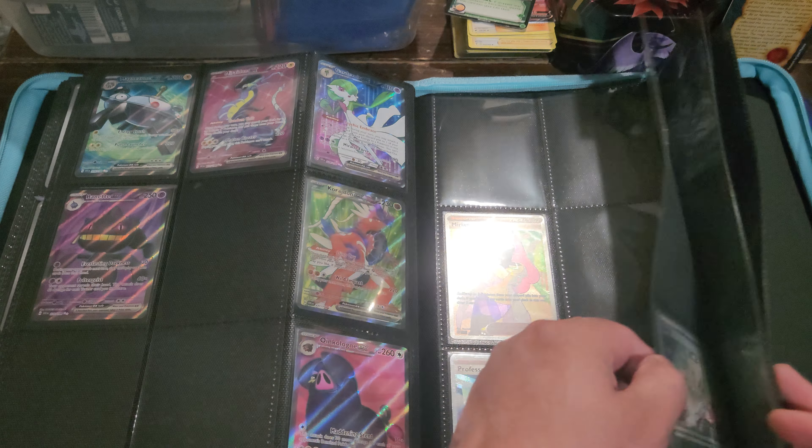First pack here — Trycal on the cover. I'm sure everybody watching this video has seen what the cards look like already, but I haven't done a pack opening on this set yet for the channel. Pokégear 3.0, Rocky Helmet, someone's dog there, there's Miriam, Lechonk reverse, Toadscroll, and a double-dash energy card and the code card there. Nothing in that pack.